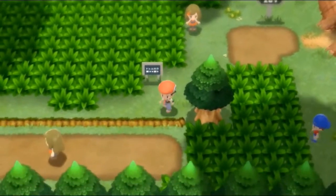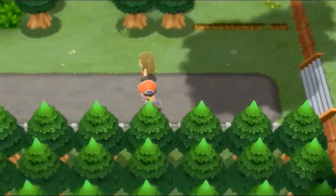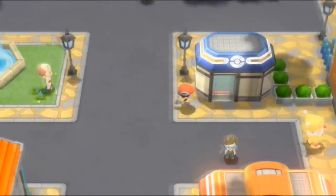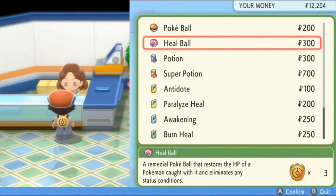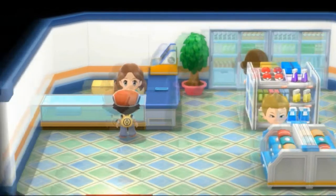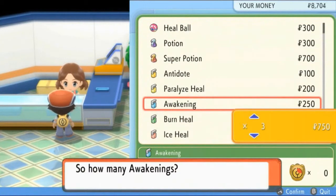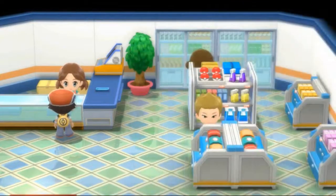Here we are on Route 203 - we're taking the shortcuts because we don't like getting attacked by wild Pokemon. We're lucky right now - running, running. I want to check something: now that we've won a gym badge, I think we can buy more Pokeballs. Still just the Heal Ball, but we can buy Super Potions, so I'm buying five of those. Awakenings are always good - four of those. And Burn Heals too, because you never know.